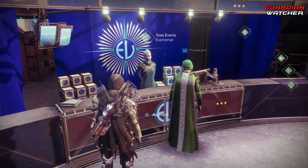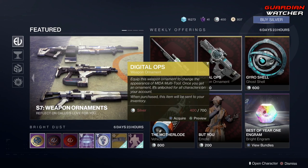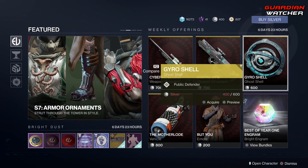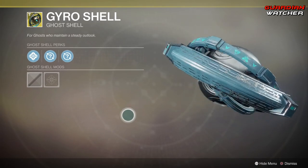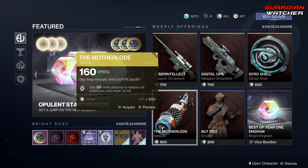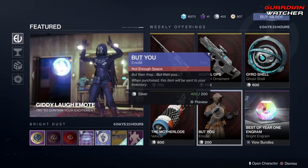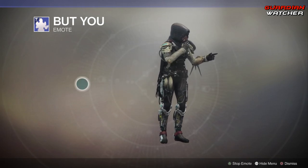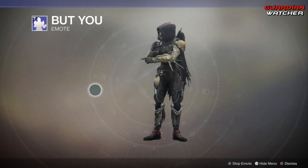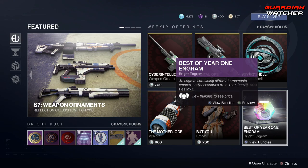Let's see what the Eververse has for us this week. As for the offerings, we have the Cyber Intelligence ornaments, the Digital Ops ornaments, the Gyro Shell — which is an exotic ghost shell and looks pretty cool — the Motherlode vehicle, the But You emote, and last but not least the Best of Year One Engrams.